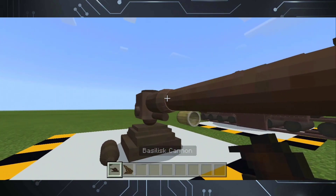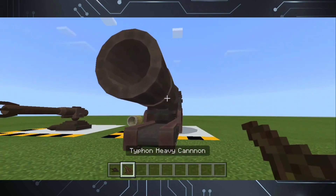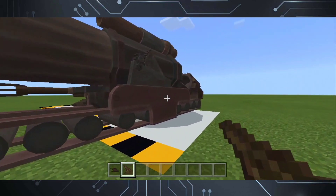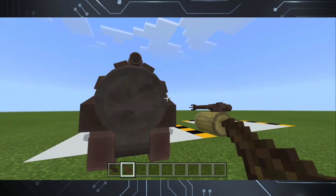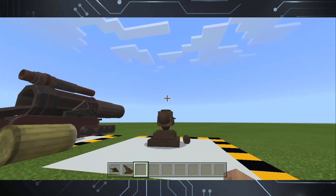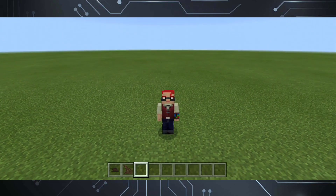So in this add-on, there are currently 2 artillery guns present: the Basilisk Cannon, and this huge Typhon Heavy Cannon. That name alone is really scary! So these guns have a general usage — pure destruction. And these big boys can be really useful, especially in survival.